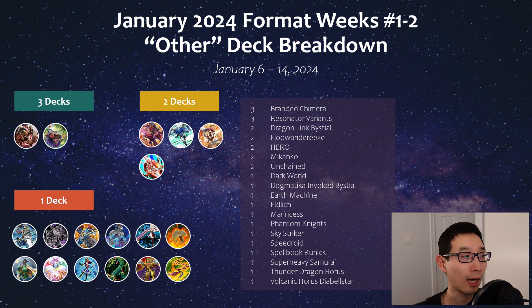Bestial Resonator — I recently provided that profile with Calvin who topped the remote regional with it, a pretty interesting small package. There are a couple of Unchained decks — post-banlist Sharvara got hit, they're hanging around but have fallen off a lot. Hero had two regional tops, my apologies for an earlier mistake. Makanko post Zoldeban and Dragon Link had a couple of tops. One-off decks included Invoked topping Utah, Earth Machine, Sky Striker with Gore in the main deck, Volcanic, Speedroid, and Thunder Dragons.